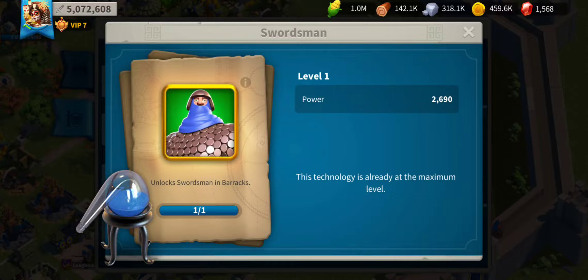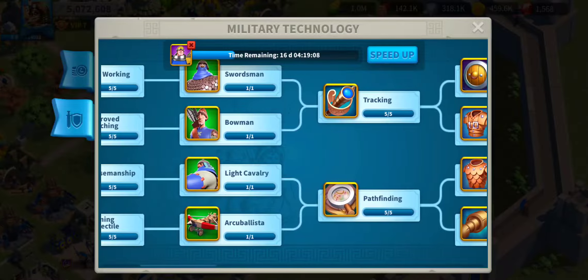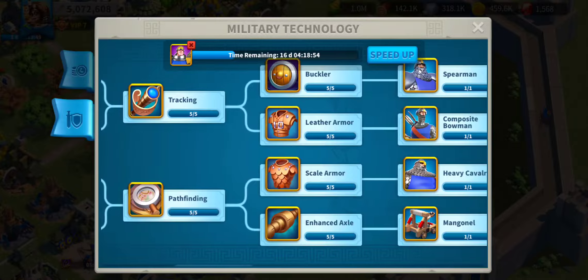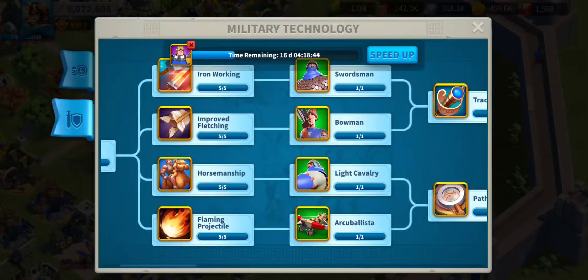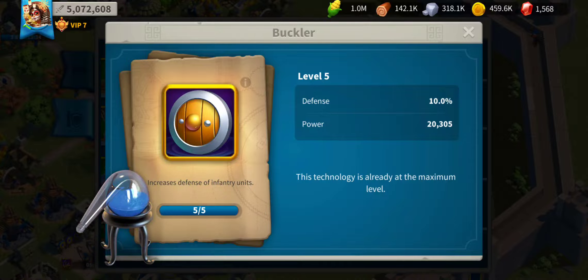And they're much more powerful than tier 1 troops. After that, you can research pathfinding, which increases the march speed of your troops up to 15%, and tracking, which increases the amount of information that you can gain by scouting enemy cities. So then you have buckler, lesser armor, scale armor, and enhanced axel, which correlate to the same troops, but instead of attack, they are defense by the same rate.